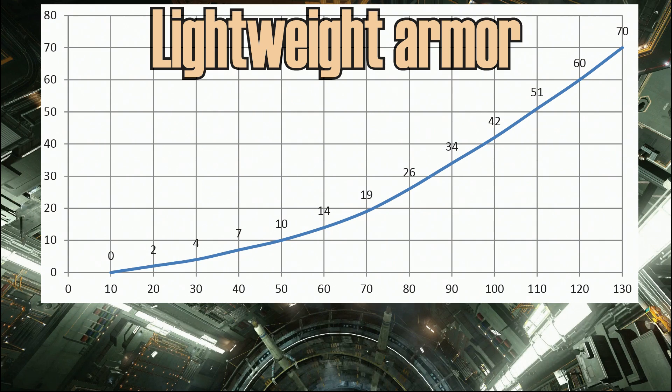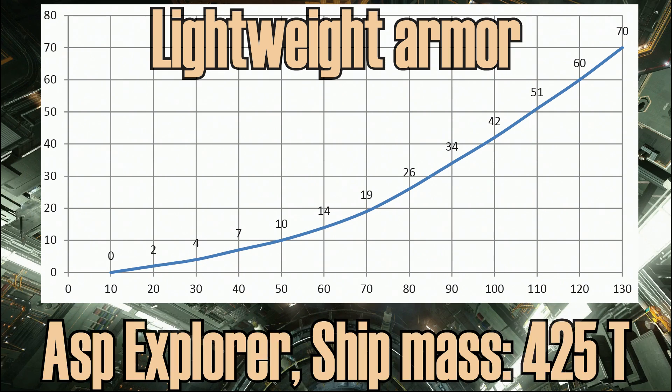I tried ramming at different speeds, starting from 10mps up to 130mps with 10mps increments. Here you can see the results. As you can see, damage increases with speed. Judging from this graphic, I would say that this particular ASP would blow up with lightweight armor at 150-160mps.